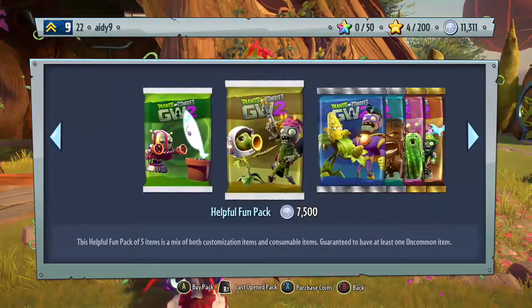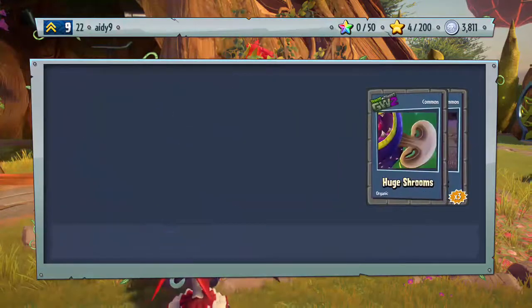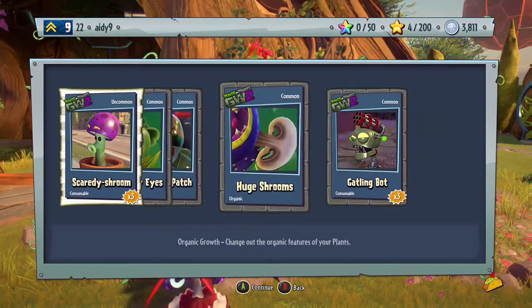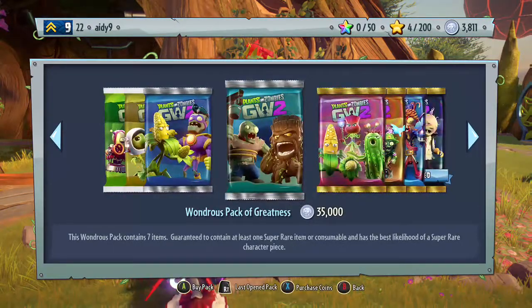I'm just gonna open a Helpful Fun Pack just for the heck of it. All right — Gem Googly Eyes, that's good. Gold Mega Patch and Huge Mushrooms — wow, that looks weird.